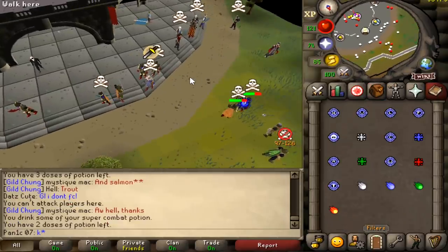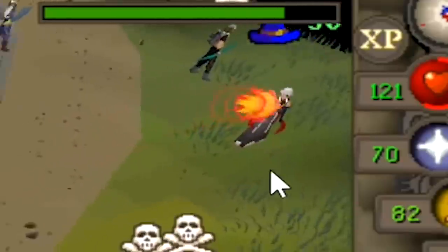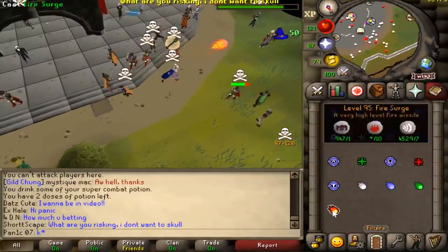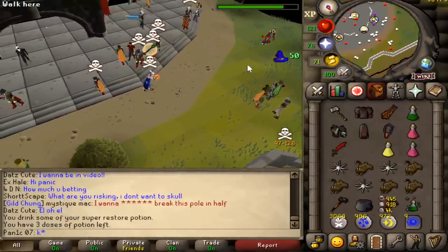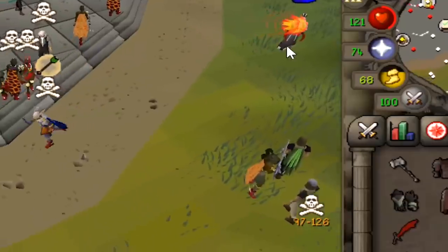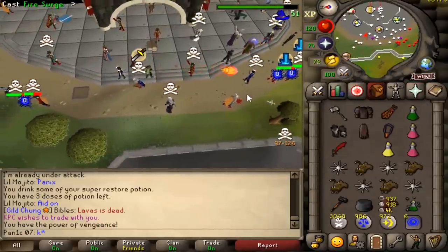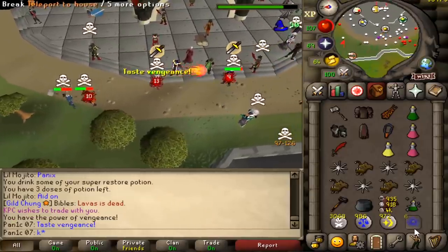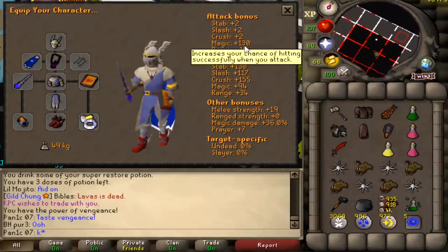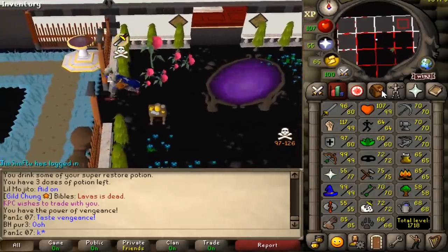Watch this guy pull out full range — nope. I'm just gonna splash a billion times, because that's what this game is right now: Splashscape. This guy hasn't even got clothes on and I can't stop splashing every single hit. My mage bonus is plus 130 and I'm 99 mage — I shouldn't be splashing against people with no armor on.